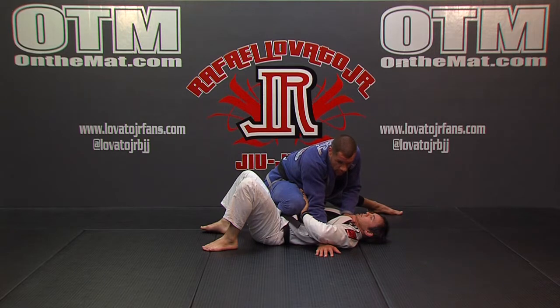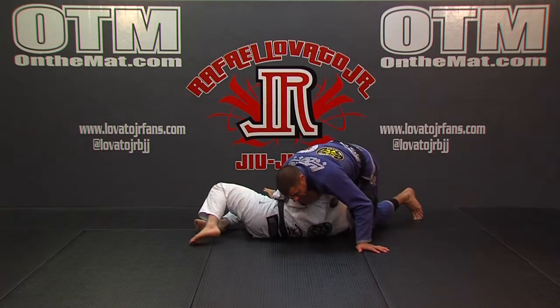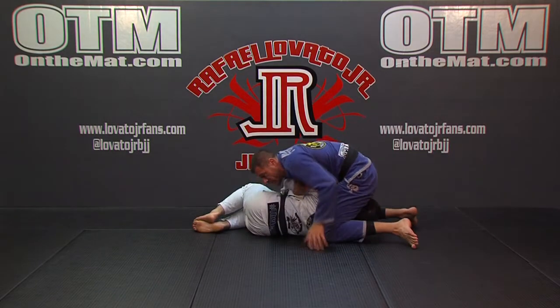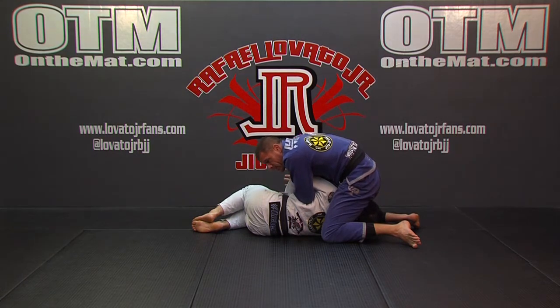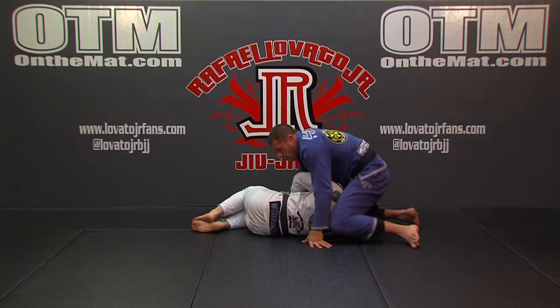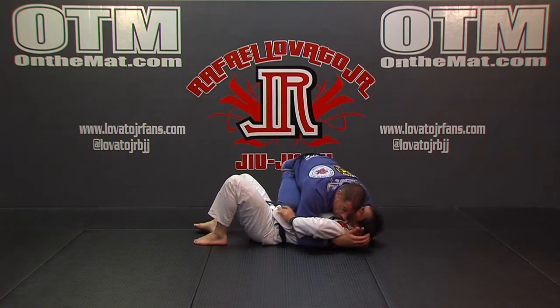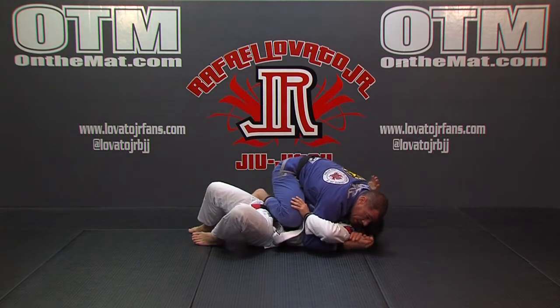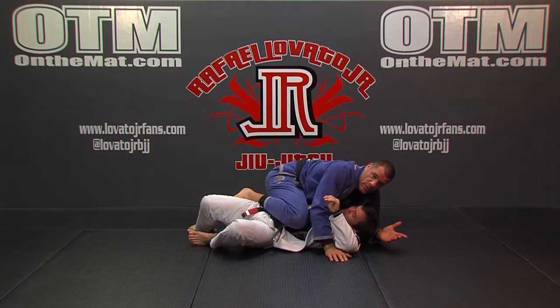I can do all the same things that we've already covered with that underhook. If I wanted to start to bring him over and turn this into a Kimura position and attack the arm, go to the arm bar — whatever, it's there. Or I want to get this underhook, drop down around his head, circle my knee under his elbow, smash and go to the smother mount — that's there too.